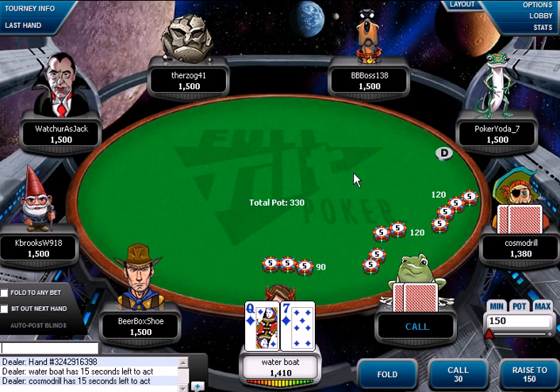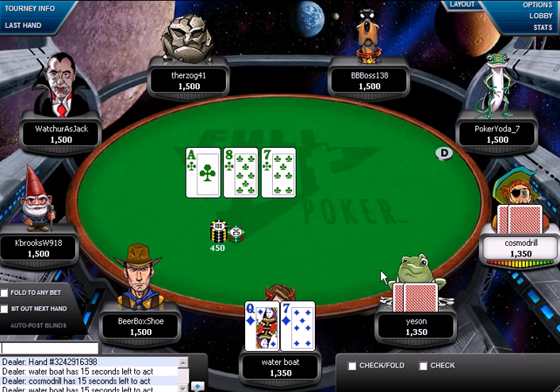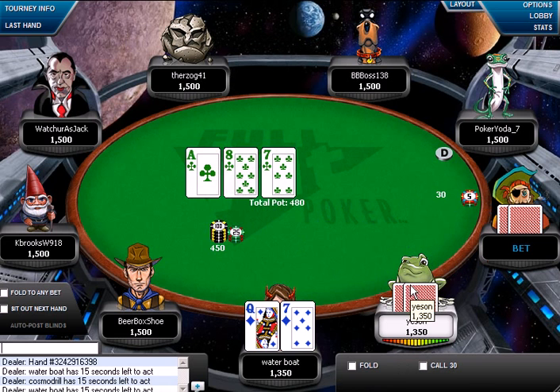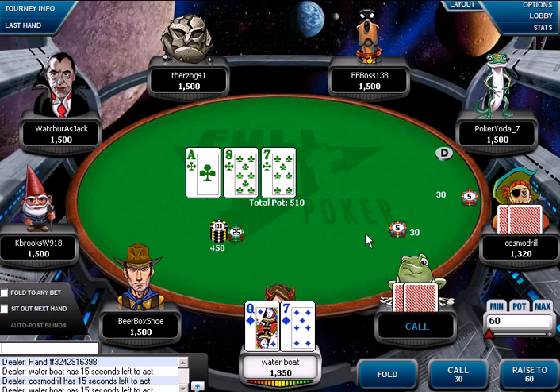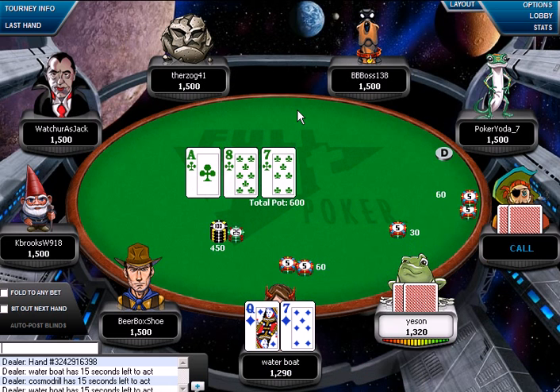This is a fairly low buy-in table but we're still going to try to use some advanced play. What I'm going to be doing here is called a squeeze play — I'm pretty much squeezing this guy in. I'm pretty sure he has a bad hand, so we're trying to get his chips into the pot and get some extra value. We flopped a pair which is pretty good, so let's go ahead and raise this up. We have position on both players obviously.